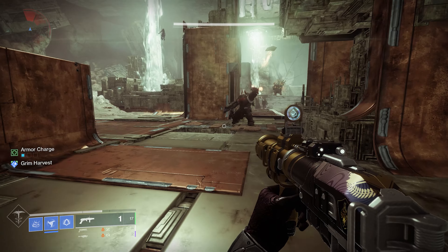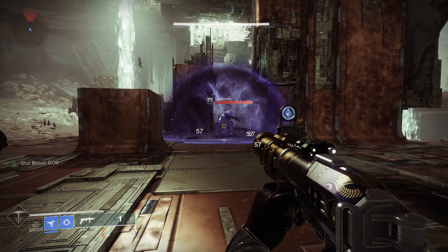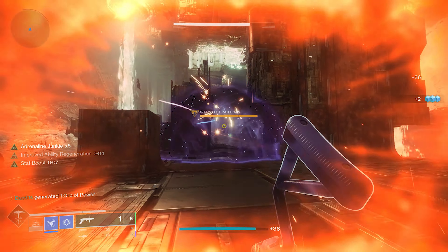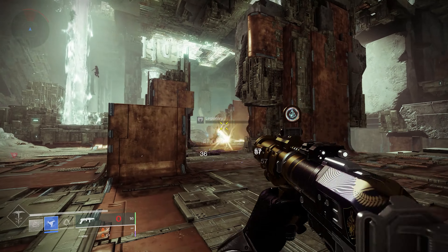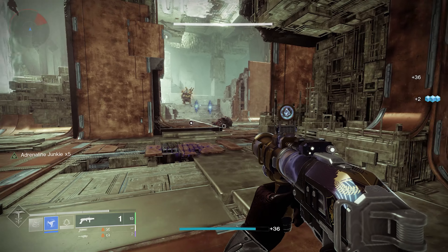Adrenaline Junkie recognises this as a grenade kill, which is pretty awesome. So just by getting one kill on an enemy that's encased, that's going to instantly proc Adrenaline Junkie and give you that times 5 straight away.